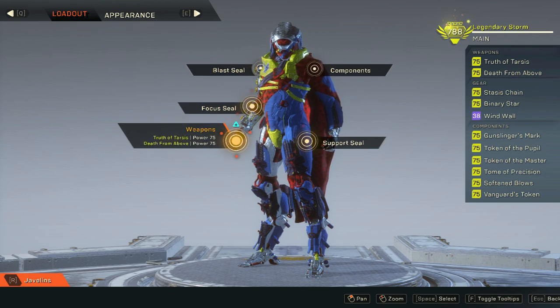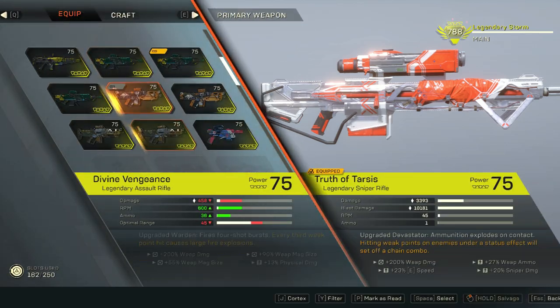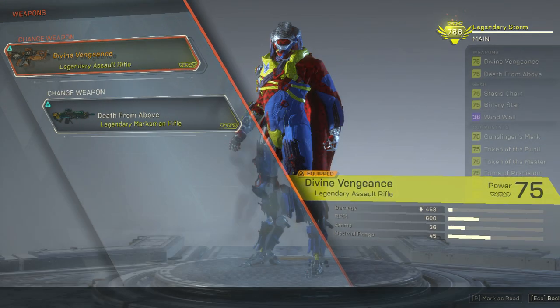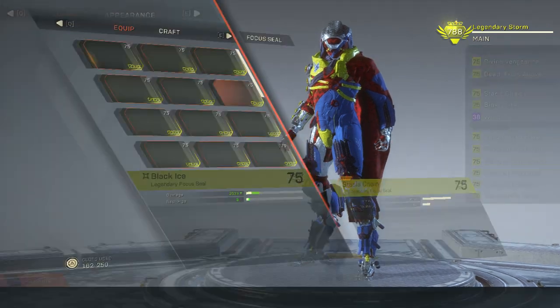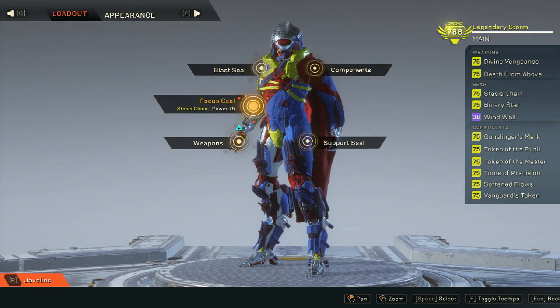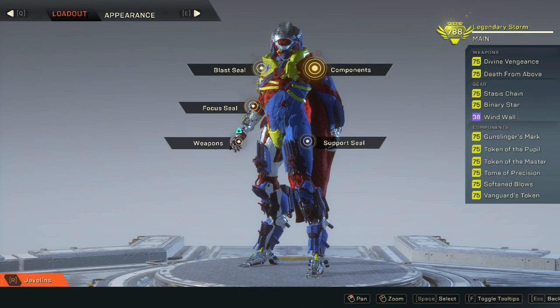These three slots right here — blast seal, focus seal, and my weapons — in my favorite build they're all making about the same damage, let's say about 60k. My blast seal, Binary Star, is making at least 60k damage with damage over time, and then my Stasis Chain's initial damage output is about 50k, with jumps dealing about 20k per jump. And then of course my Divine Vengeance has that prop.